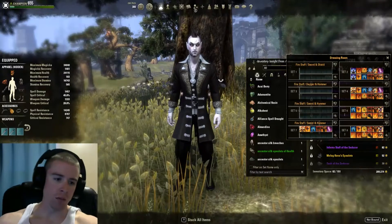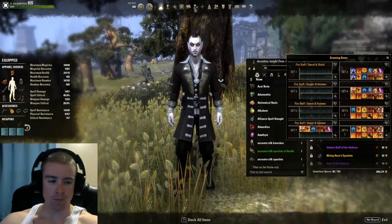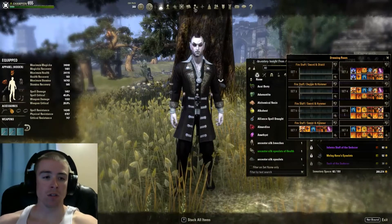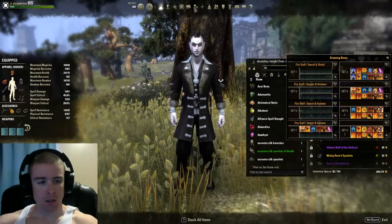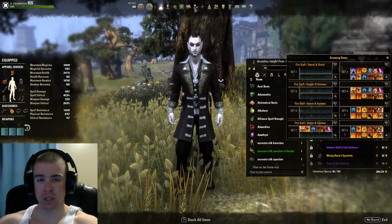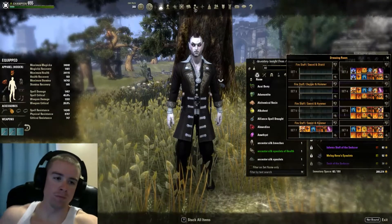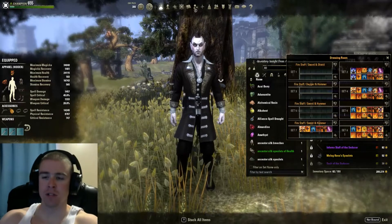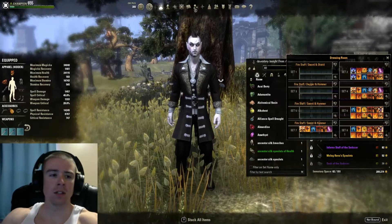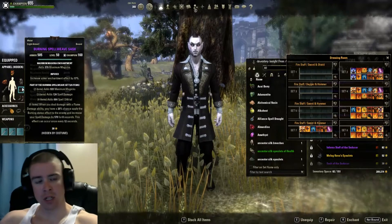Hey, what's up, this is Sal from Salable Gaming bringing you another video on the Magicka Dragonite. If you saw my last video about the Magicka Dragonite, this video is going to be completely different — the gear is going to be completely different. The CP and skills are going to be mostly the same, except the back bar's defensive bar will be a healing staff instead of a Destro staff. So let's start with the gear: it's Seducer and Burning Spell Weave.